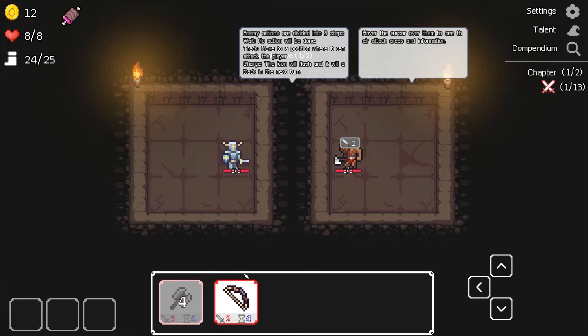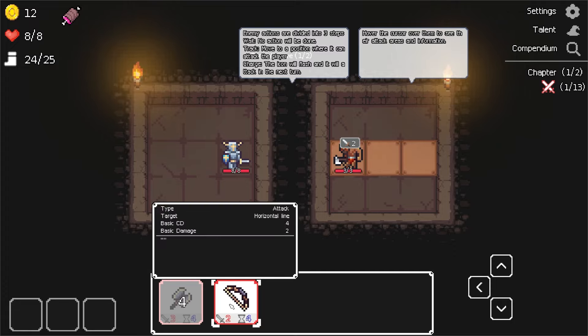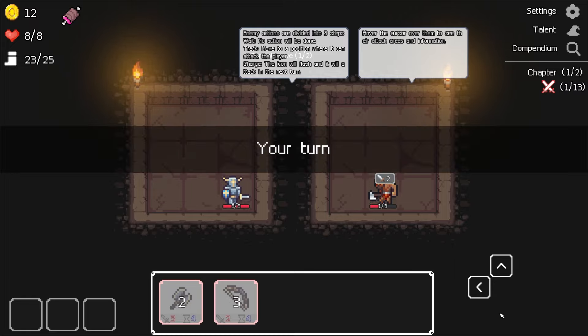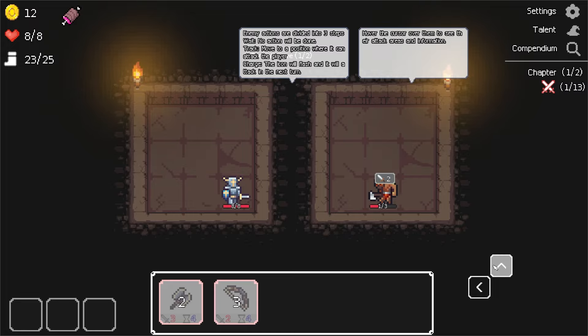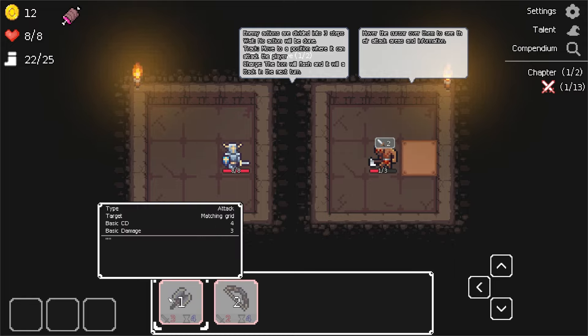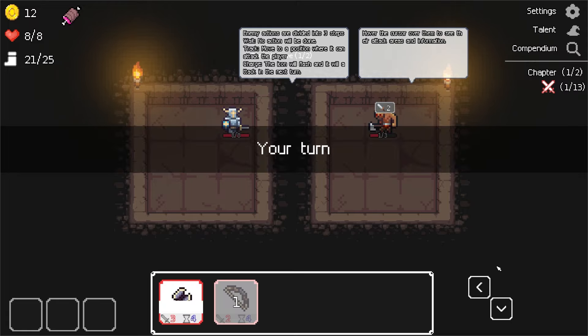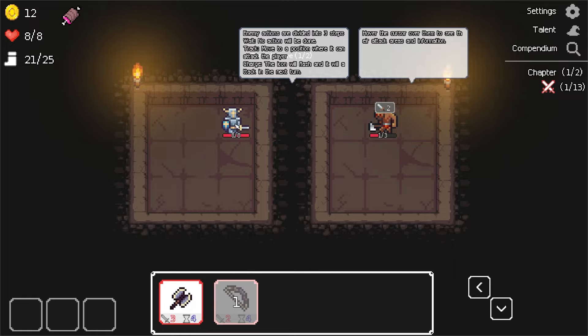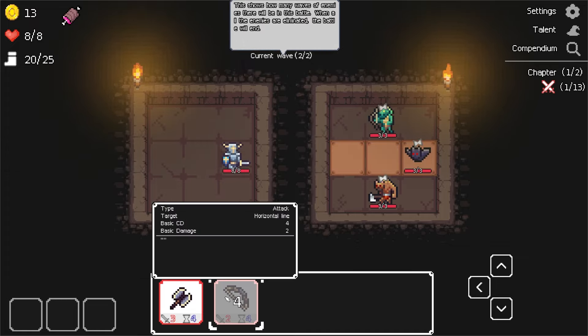Here's the problem — we want to advance the turn. Is there a wait command? Doesn't seem to be. I guess we'll do this. And now the problem is we kind of have to move. We need more abilities, that's the problem. It's going to hit us if we move back in order to hit with that, so we might as well do this and save the HP. Cooldowns don't reset — that's a bummer.